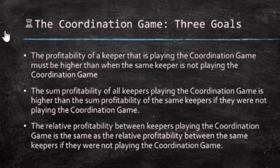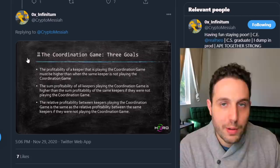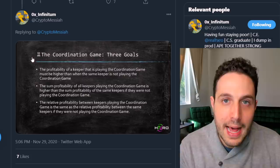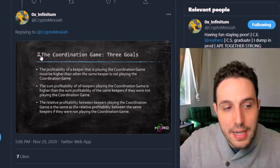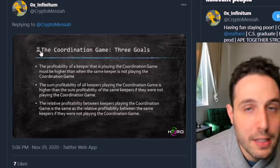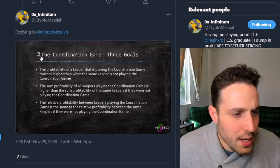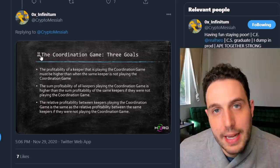The three goals of the coordination game: first, the profitability of a keeper playing the coordination game must be higher than when the same keeper is not playing — if this is to work, you have to make more money by playing than not playing. This can't be based on altruism; the only reliable guide of behavior in crypto has and always will be financial incentive. Second, the sum of profitability of all keepers playing the coordination game must be higher than if they were not playing. Third, the relative profitability between keepers playing the coordination game must be the same as the relative profitability between the same keepers as if they were not playing. These three rules ensure the coordination game rewards people in the right ways, amounts, and proportions.